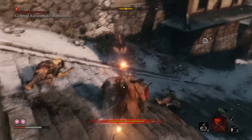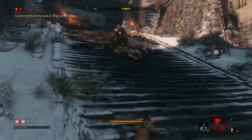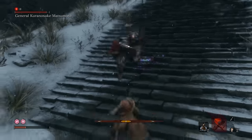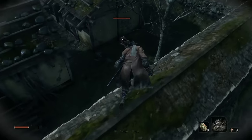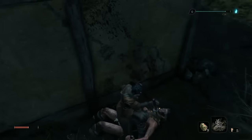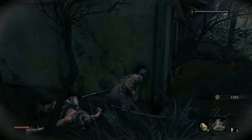Secondly, when your own posture meter has risen dangerously high, you'll likely dodge away to safety. But once you've got the distance, don't forget to hold block again, as this speeds up the rate that your posture bar decreases. What I really wanted to talk about in this first tip was a more general approach to combat: trying to limit combat to one-on-one encounters as much as humanly possible.